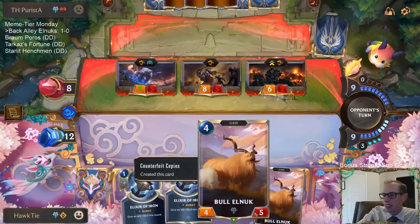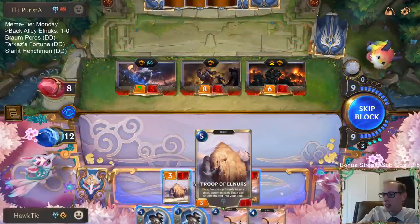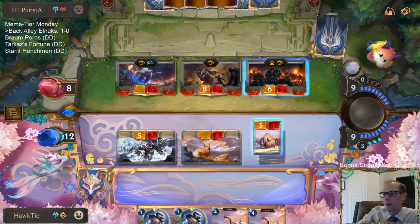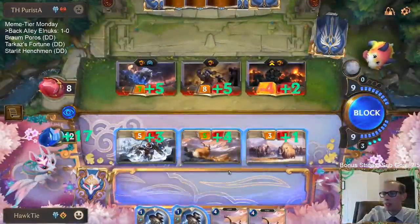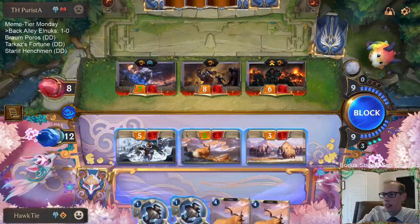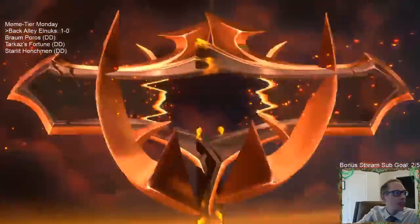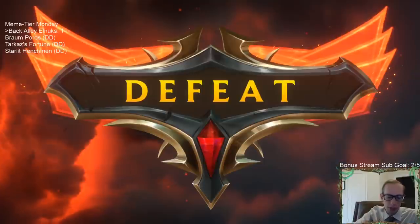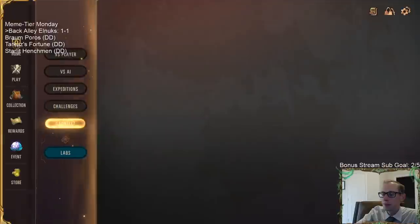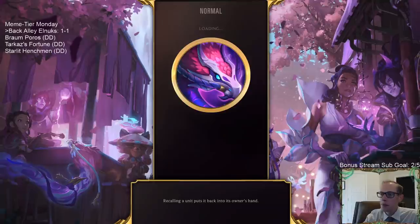This is so sad - we've drawn three Bull Elnux in a row. Why couldn't we've had three Bull Elnux like that with the Troop of Elnux earlier? Yeah, I can't do anything even with two Elixir of Irons - still puts me to negative one. One and one. GGs. Very good mix of pump spells and threats.